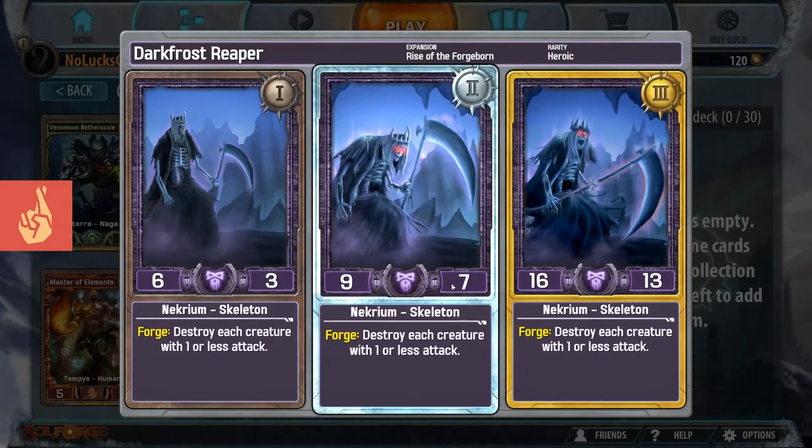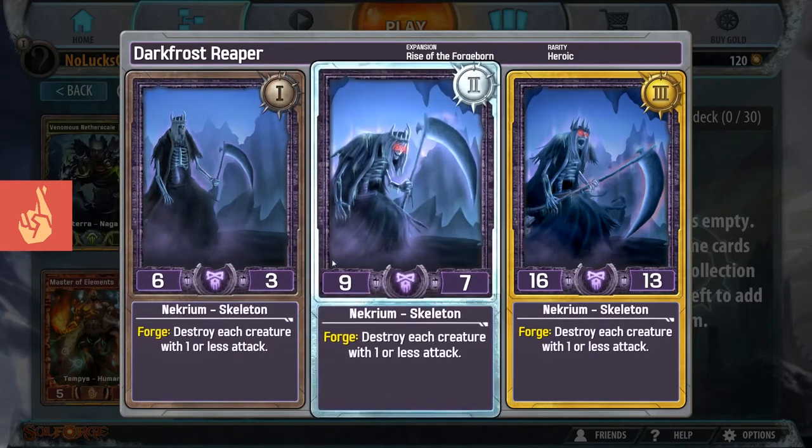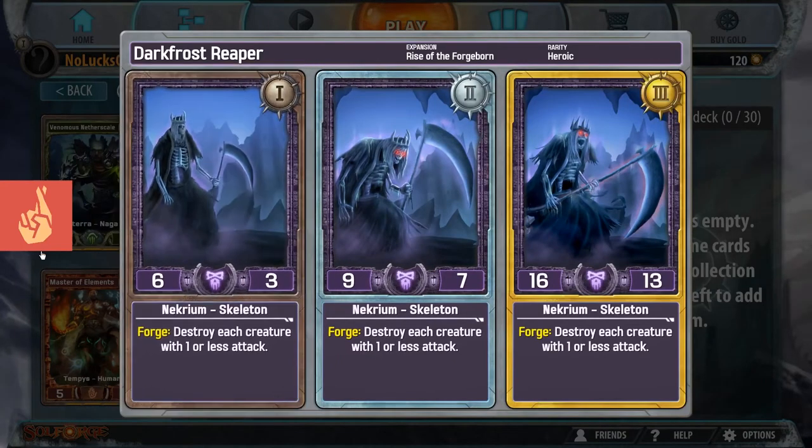Moving on to Darkfrost Reaper - I don't really like this card's stat line. Destroy each creature with 1 or less attack is a reasonable ability, and there are creatures with 1 or less attack that you are going to want to be able to blow up. So the ability does become relevant, but it's not relevant enough. I don't believe that you trade off that much as far as its stats go.